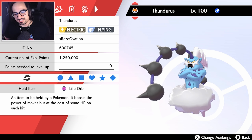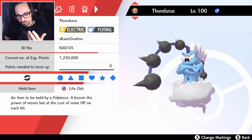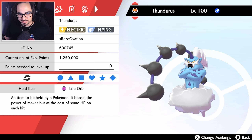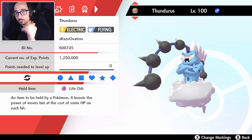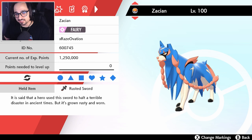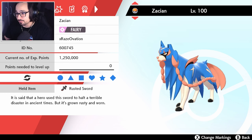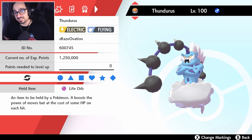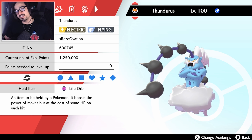We have Thundurus here. I feel like Thundurus is in a great spot right now, especially with how prominent Kyogre is. Thundurus can easily one-shot Kyogre with a physical electric move. Along with that, it has Defiant, which is an amazing addition next to Zacian, because the first thing that comes to people's minds when they see Zacian is, 'I have to Intimidate this Mon.' So now they can't do that, because if they do, they end up setting up a Thundurus — which is still such a threatening Mon, even in Series 8.